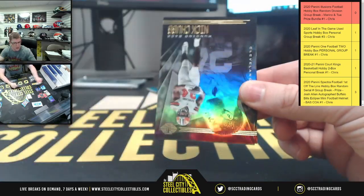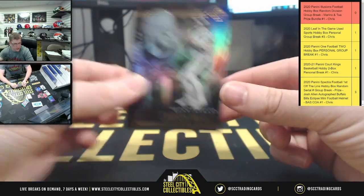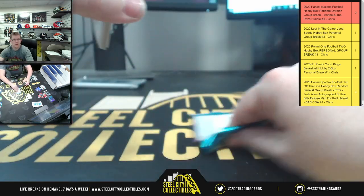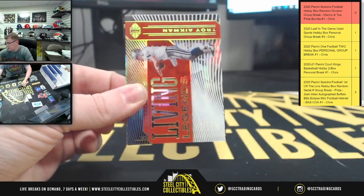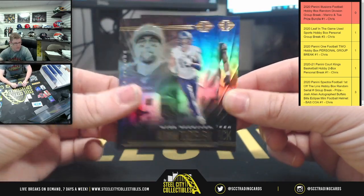We got Alvin Kamara, upside down Nick Chubb, and Carson Wentz — final pack before we get to the in-case pack. You got Cam Akers, Deshaun Watson on 4/99, Living Legends Troy Aikman, and Adam Thielen.